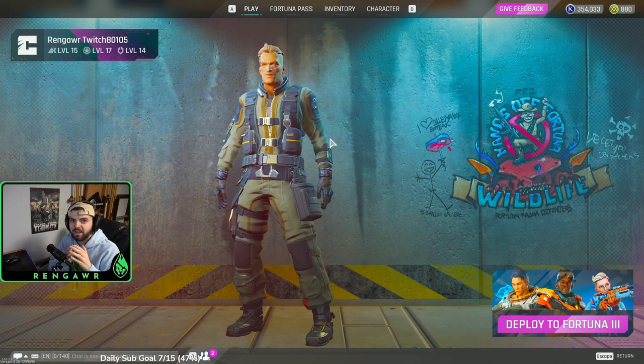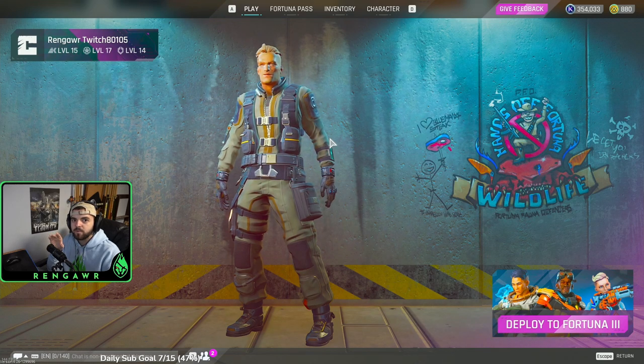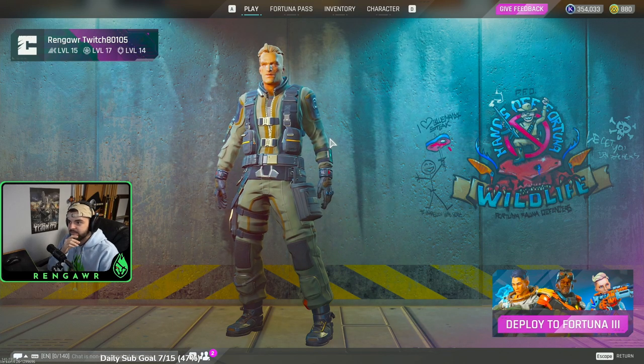I want to explain what dead drops are, what they're used for, how to know if you're at the right one or not, so if you're new to the game or new to dead drops at all, you can fly through and know exactly what to do the first time you get to one. However, if you are experienced and you're only here because you were looking for the location of a certain dead drop, I'm going to break the video up into chapters. In the description or on the bar itself, you can hover your mouse and look for the name of the dead drop you're looking for, click on it, and I will show you exactly where it is on the map as well as in-game. I'll also be leaving interactive maps linked in the description. These are great for showing the location of all the dead drops so you can get an idea of where they are.